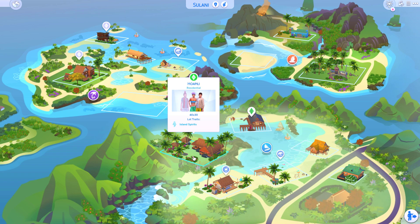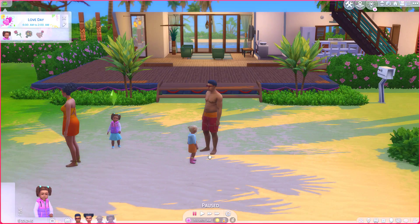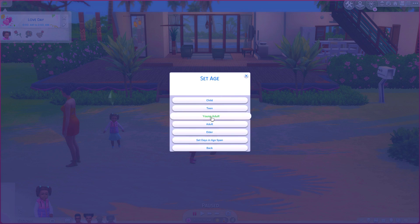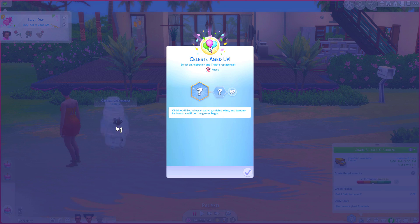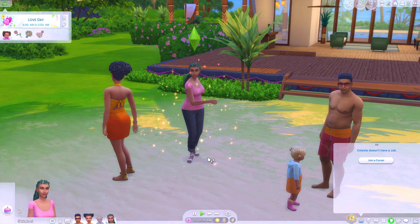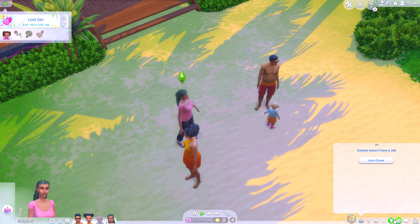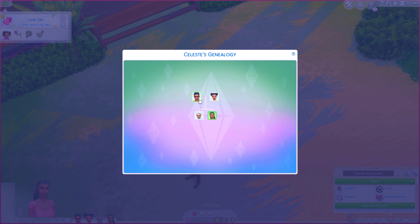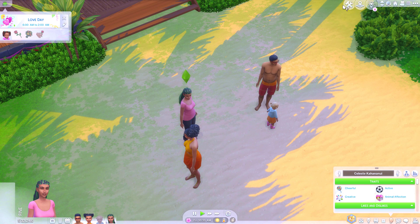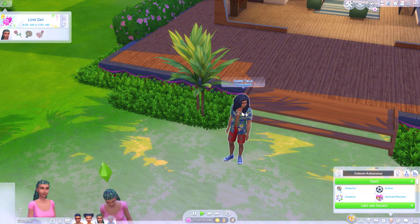Their baby can have a baby with the daughter in this family, and then that baby can have a baby with the son in this family. That sounds like a good plan — what could go wrong? We only really need one of these kids to be a young adult, so we'll pick this one. Her name is Celeste. There we go — Celeste is a young adult. I assume she is the daughter of these two sims, but you never know. She is. Good.